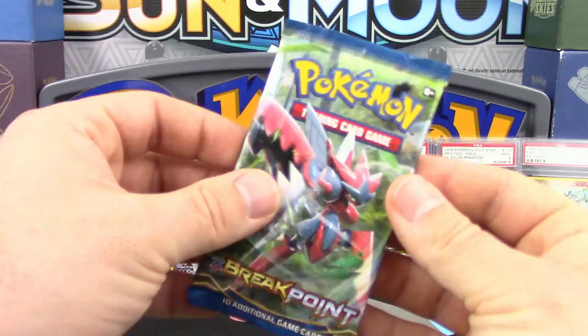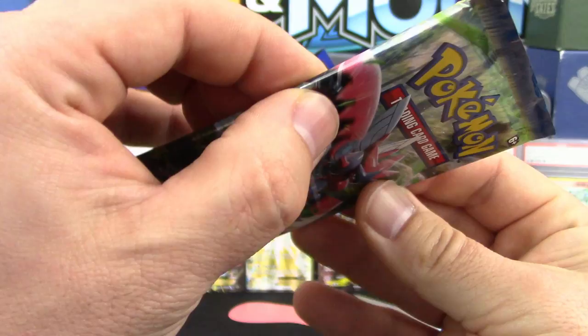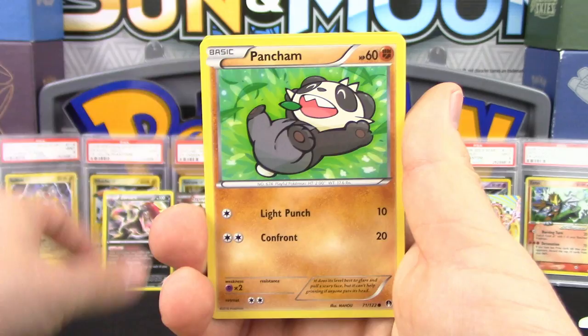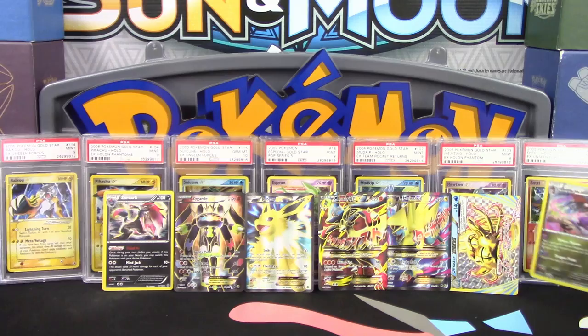This pack feels really loose, like there are cards missing. Let me count them — one through ten. No, there's ten cards there, just loose packaging. From this pack: Drowzee, Petilil, Kricketot, Audino, Potion, Lapras, Doublade, a Reverse Holo Drowzee, and a Dragalge holo. Another holo to add to the totals.